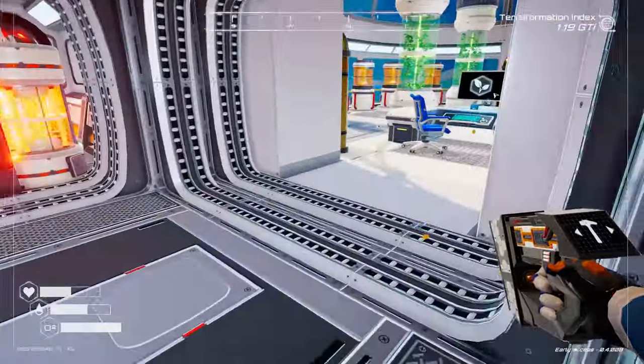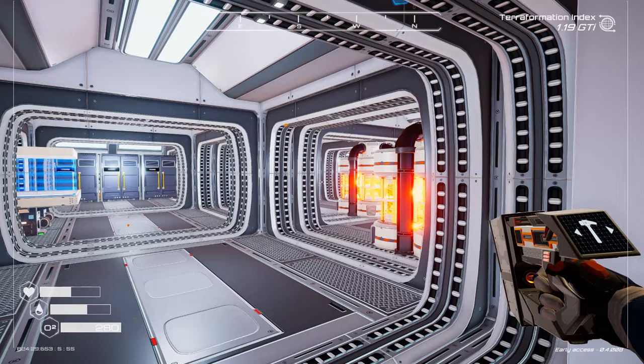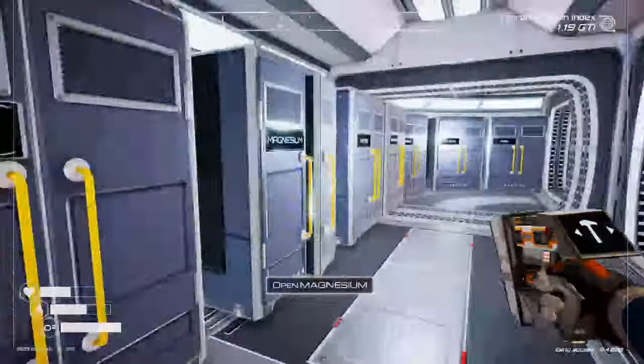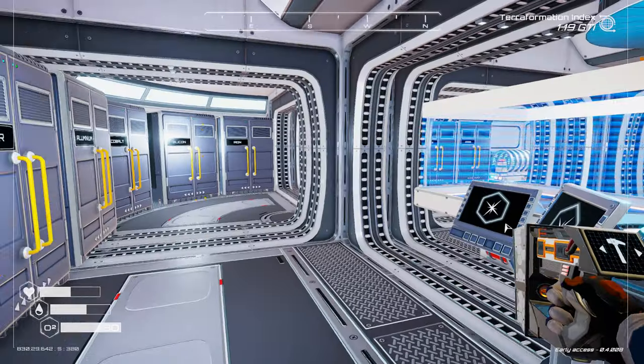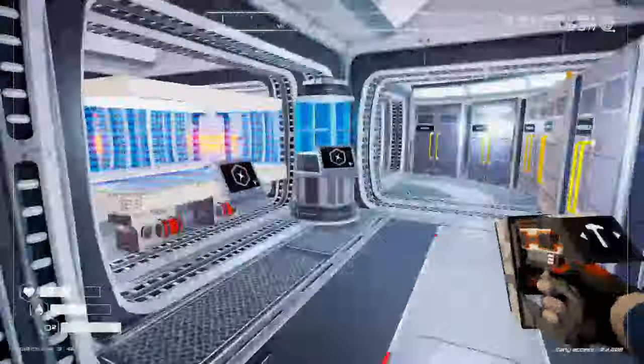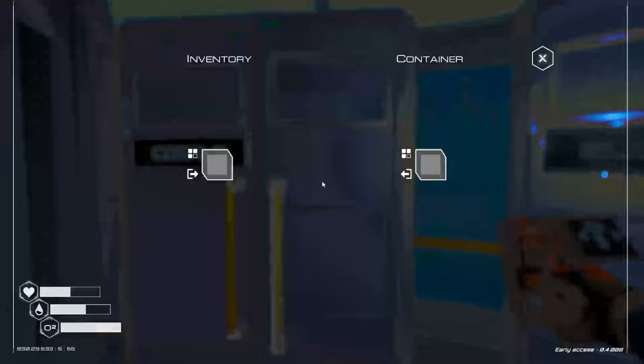Tip two: oxygen is always in short supply when you haven't yet terraformed the world. I recommend you carry oxygen capsules with you so you can right-click to refill your oxygen bar when you're caught short. You can make these in the crafter using cobalt, which is a common element in the world.